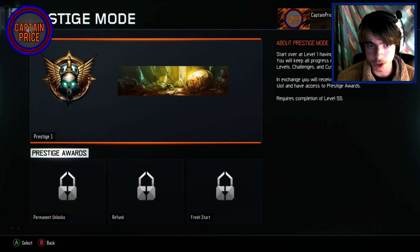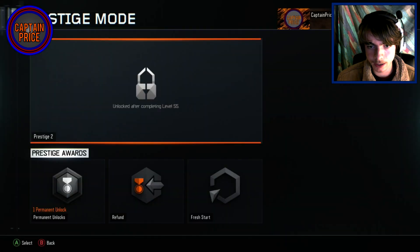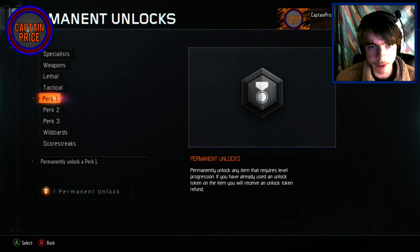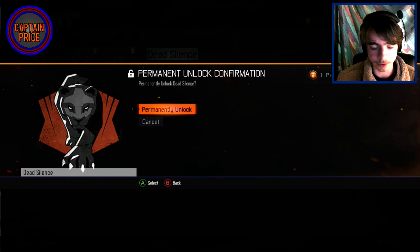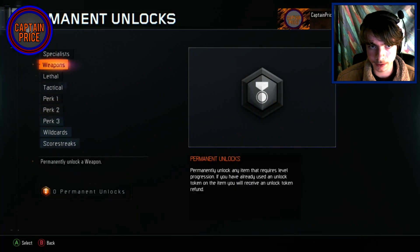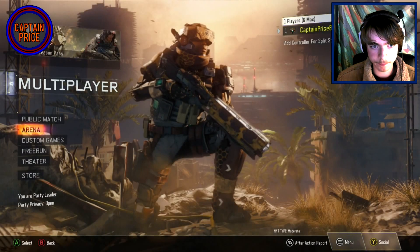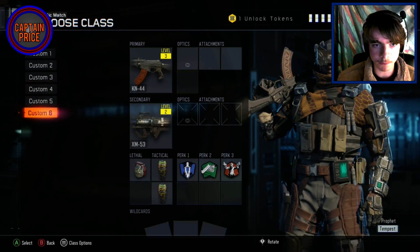Now I'm just getting prestige. I think what I'm going to unlock is probably Dead Simons, because it's the perk I use the most. And it does add an extra weapon packet.